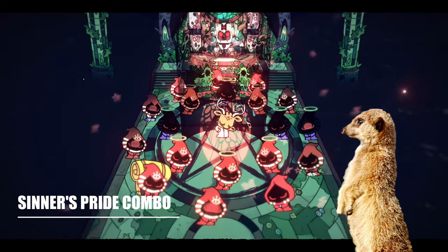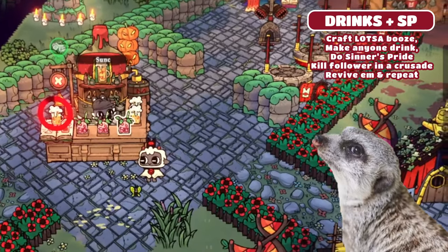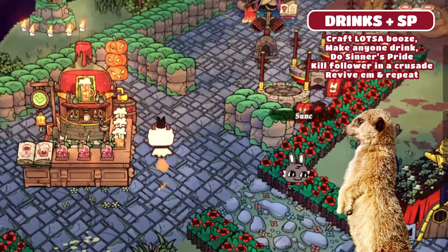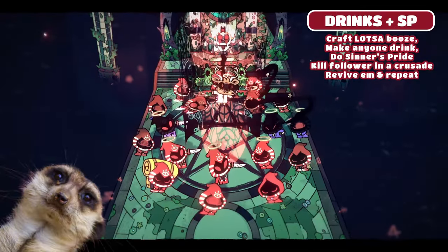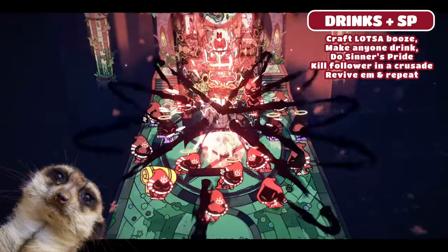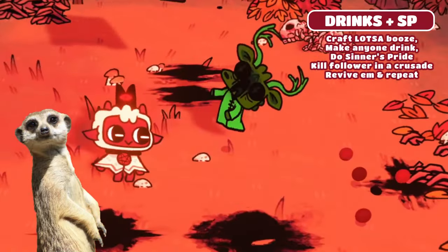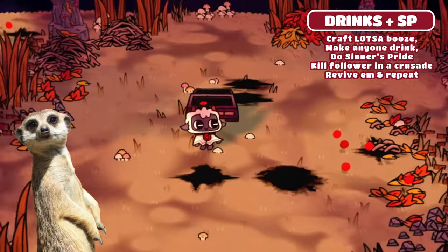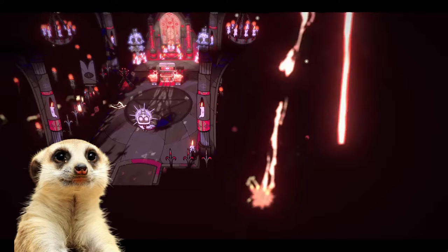Number 5: Booze and Sinner's Pride Combo. Craft a lot of booze, but unlike earlier, you don't need to reserve it because we'll be using Sinner's Pride — so it's alright to let anyone drink. Serve about 2 rounds of booze, then conduct the ritual. The Sinner's Pride ritual takes all sins from all your followers and puts them all in a single follower. You can get about 3 sins like this, but your follower will descend and you'd have to kill them 3 times on your crusades to get another free sin. After that, you can conduct a resurrection ritual for your follower. This last method was the most effective one for me, and I was able to max out my Temple of Greed real quick because of it.